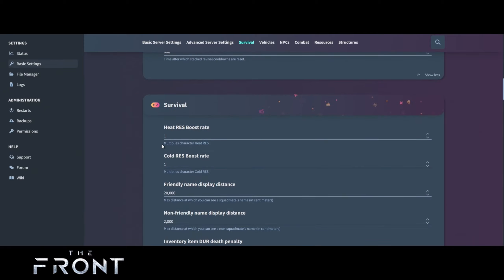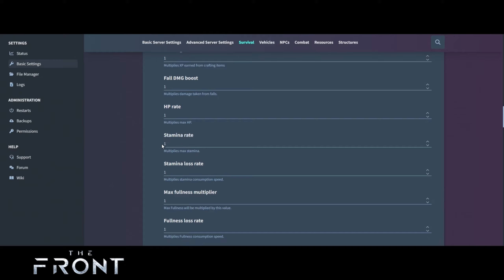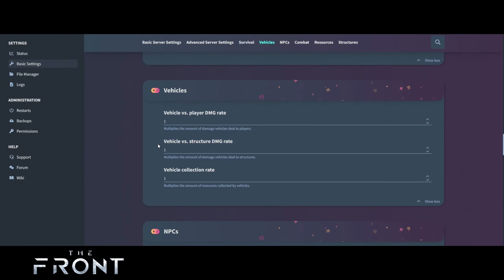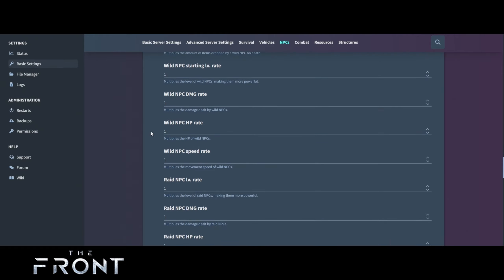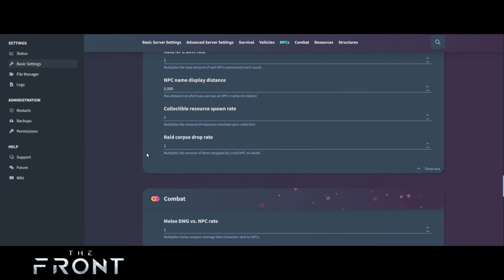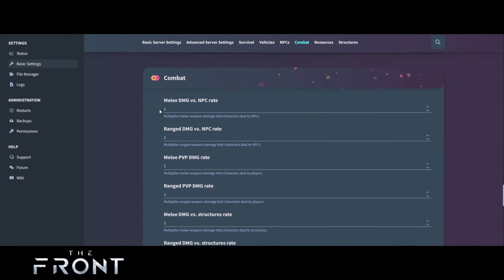For survival settings, those are up to you — I'd leave them as is. I wouldn't mess around with things like this unless you know what you're doing. For vehicles — vehicle versus player damage — leave all as is, there's no point changing that. For NPCs, monster spawn time rate I'd leave as is unless you want to delay them or increase it. One is the best option. Monster NPC corpse despawn time is 300 — just standard things you can leave as is unless you're going into advanced settings and really want to edit that stuff, but each one is self-explanatory.